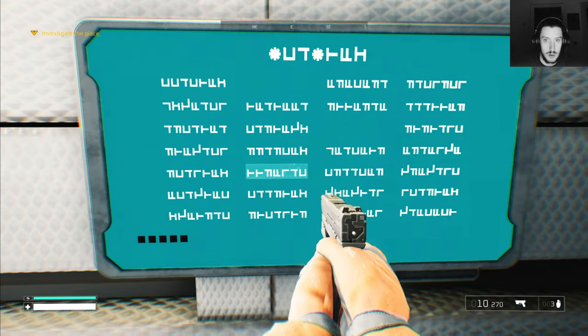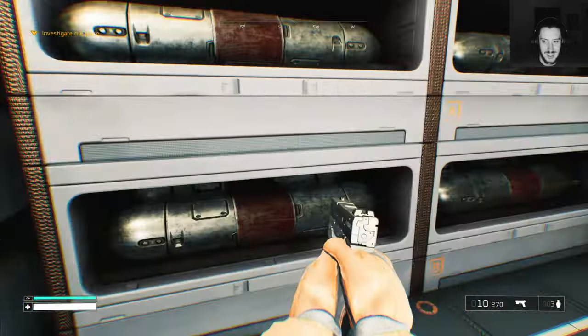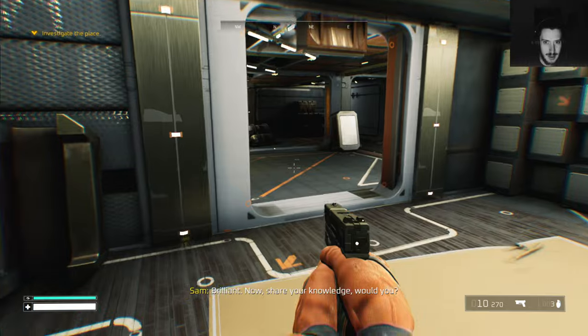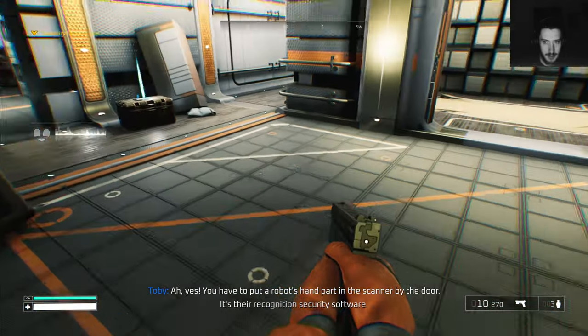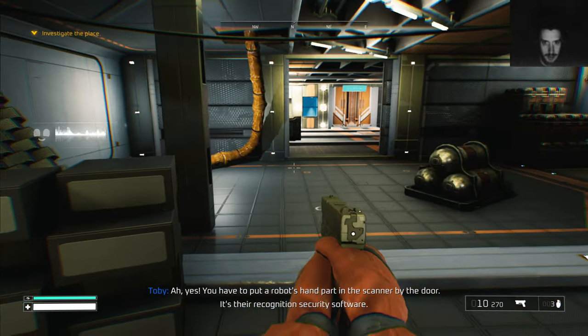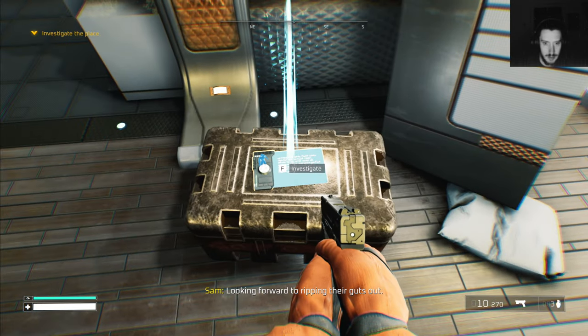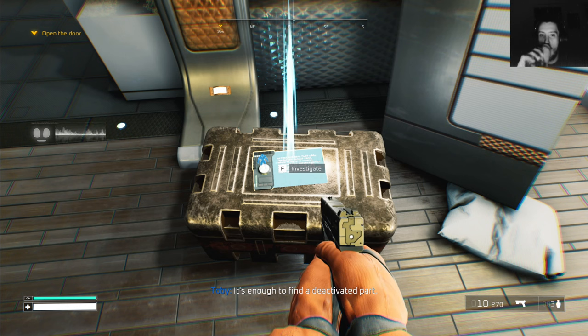Let's go — you, you, let's go! Brilliant! Now share your knowledge. You have to put the robot's hand part in the scanner by the door — it's their recognition security software. Looking forward to ripping their guts out — it's enough to find a deactivated part.